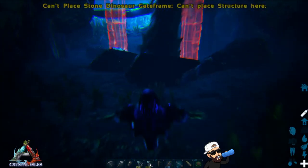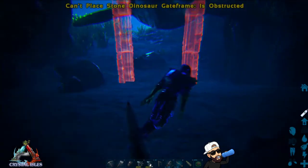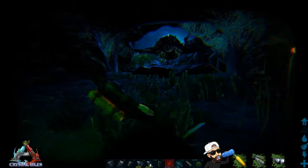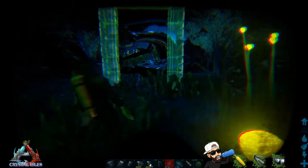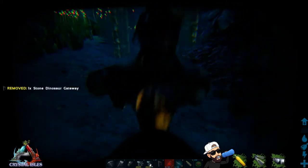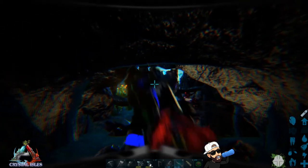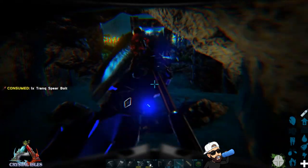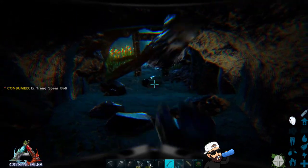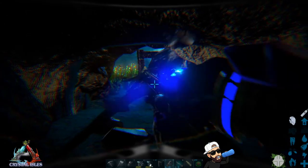So let's just use a dino gate this time without the carbonemys. Swim up on either the left or the right side of the plesiosaur so it doesn't keep pushing you back. Once the gate turns green on the back end of the plesiosaur, place it and retreat. Now that it is trapped you can begin to knock it out — you can either use a harpoon gun and tranq spear bolts or a simple crossbow and tranq arrows. Just know that you will need double the amount of tranq arrows as tranq spear bolts, and your crossbow is likely to break.